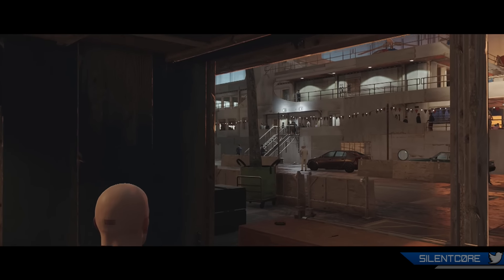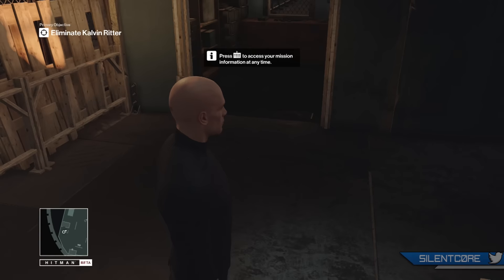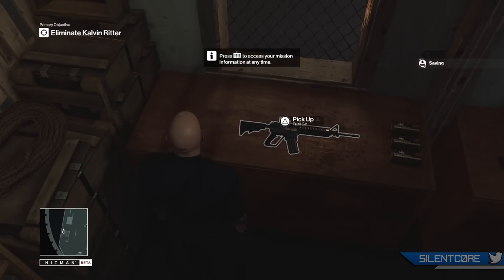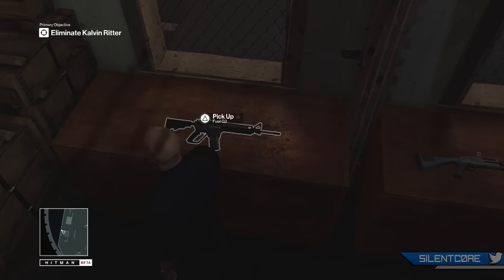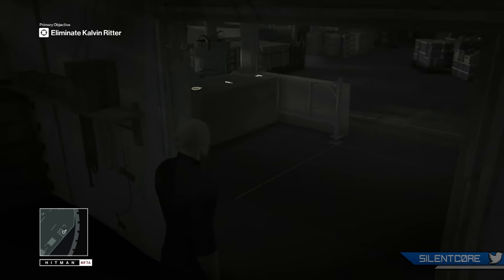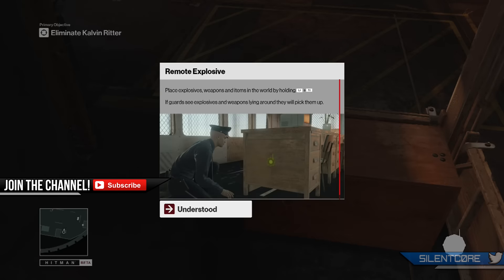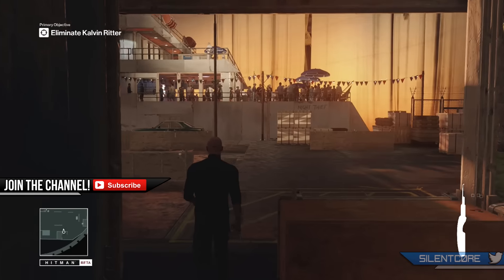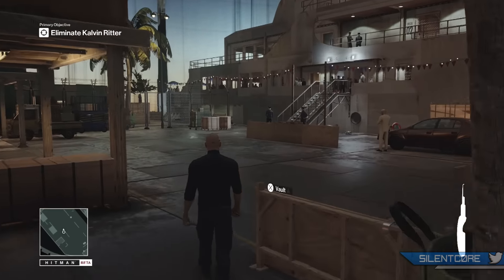Hey, what's going on guys? My name is SilentCore and today I've got some Hitman gameplay for you guys. This is from the PS4 Closed Beta. You actually have to pre-order the game to get into the Closed Beta. So I thought I'd bring you guys this gameplay, let you see what it's all about, let you see how it plays. This is going to be the first mission in the final game — the prologue mission and the tutorial on combat.